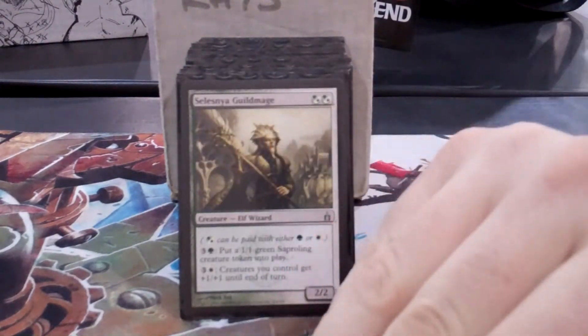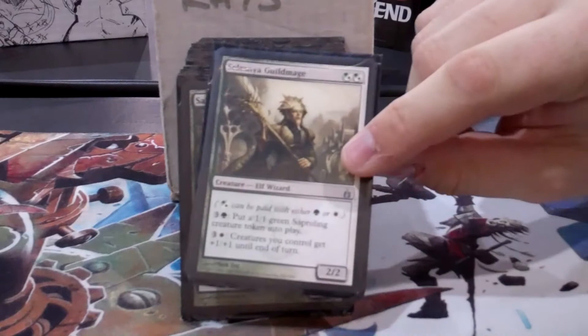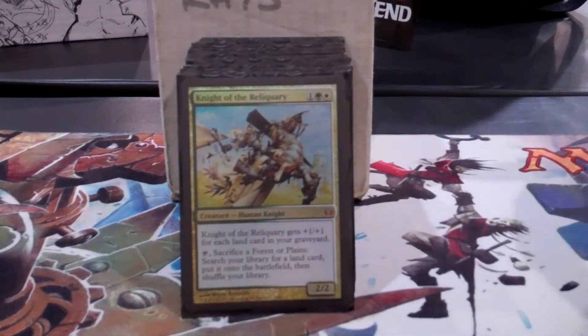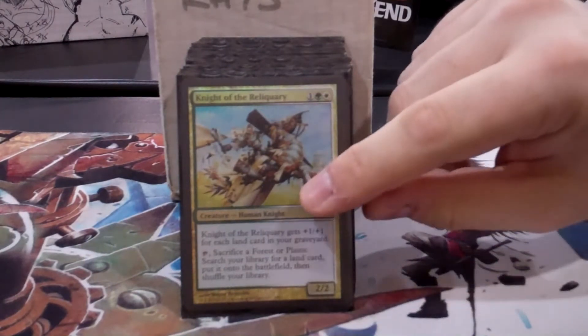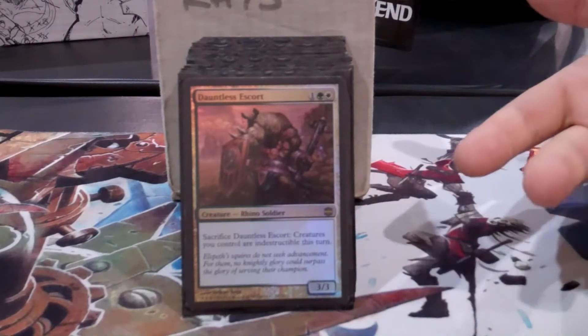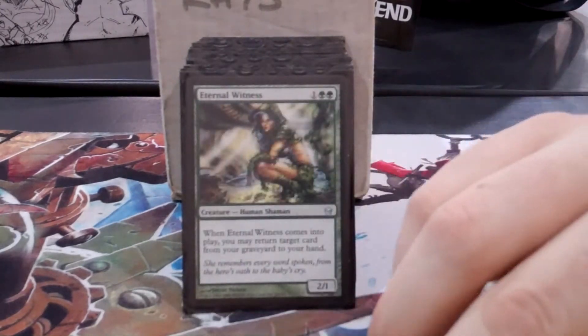Some standard mana ramping, some token support. Night of the Reliquary, of course, tutors for lands like Core Haven, things like that to fight with. And making tokens indestructible is really valuable because God is still played in Commander, unfortunately.